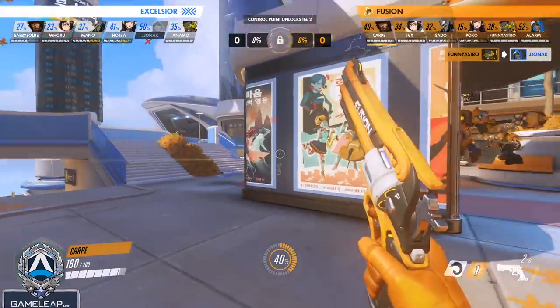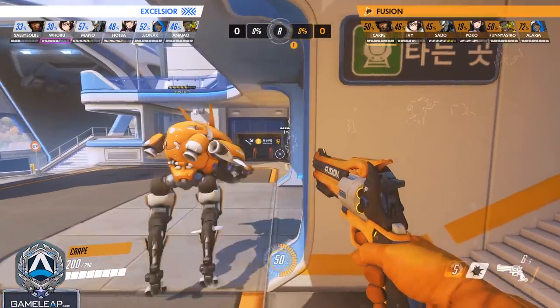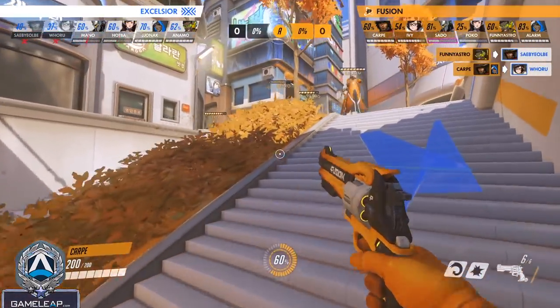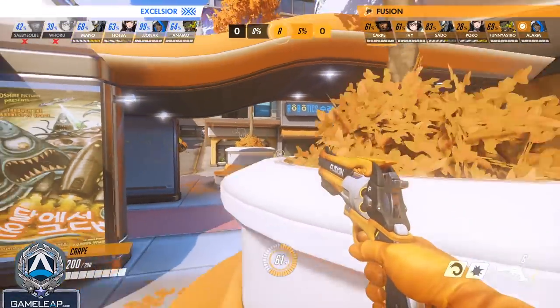Another thing you can do on McCree is shut down divers. You really want to be punishing enemies looking for opportunities on your team — something like a Mei that wants to push up and freeze your Rein. It's your job to zone her away and punish that Mei each and every time. If you don't, that Mei's going to freeze your Rein, he's probably going to die, and that'll be the end of the team fight.